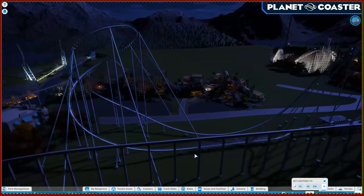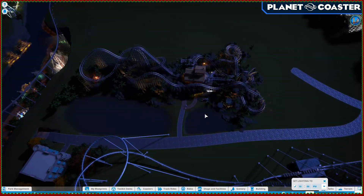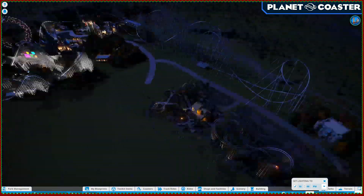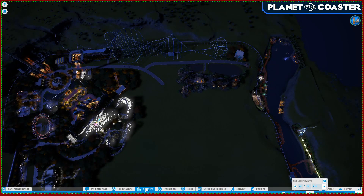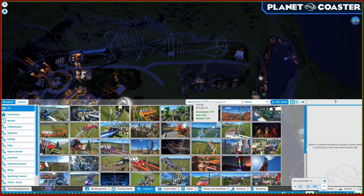There we have our first ride. We're about 15 minutes in — probably only a few seconds for you guys — but we're in and that's where we're at so far. I need a couple more rides. Jump back into roller coasters and let's see what else we've got. I don't want to use too much from the workshop, as we said at the beginning — it's just something we don't really want to do.